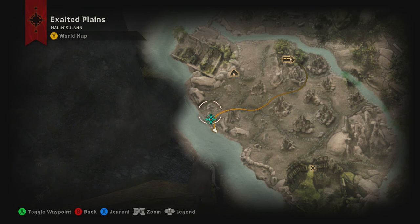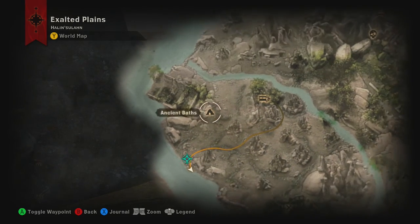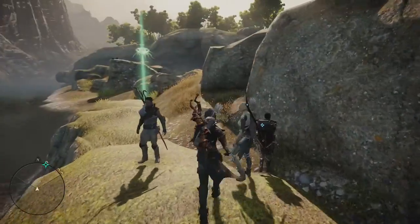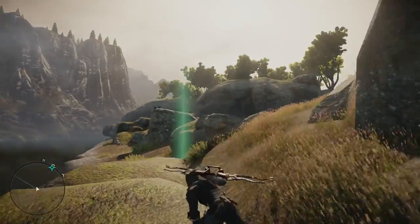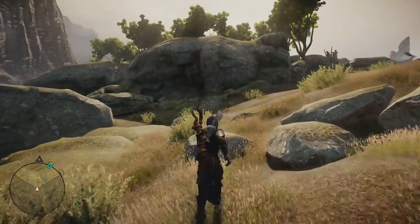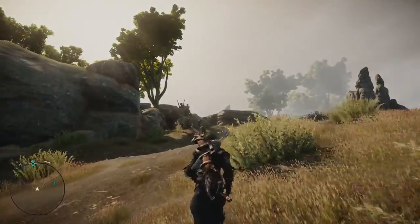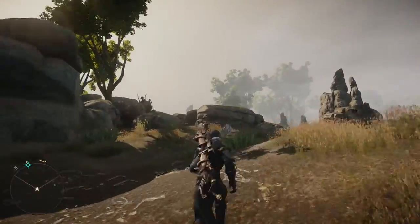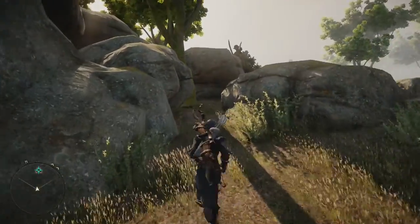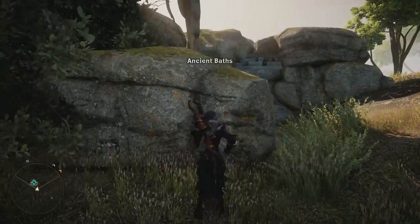So it looks like it's actually in the ancient baths, not here. I think this is where the map leads you, but you can get it from Victory Rise - in the barracks under Victory Rise, which we've seen. They're part of the ramparts scattered throughout the Exalted Plains. I like the scope of these Exalted Plains - you can just stumble upon these wide battlefields that have been used for battle for millennia, it seems like.